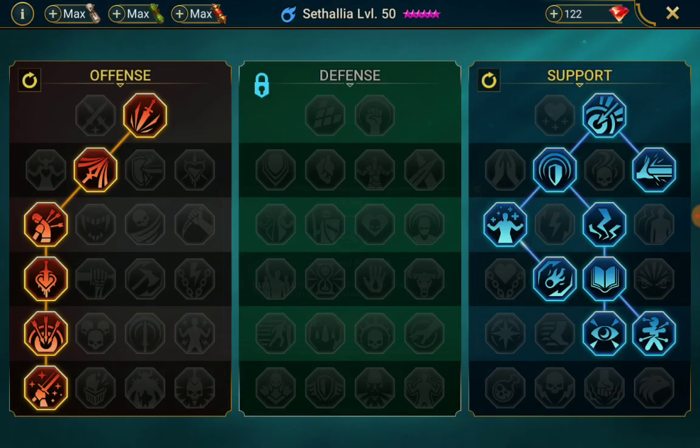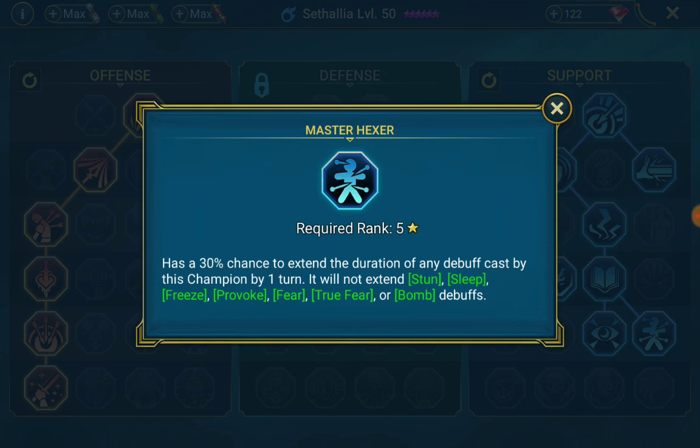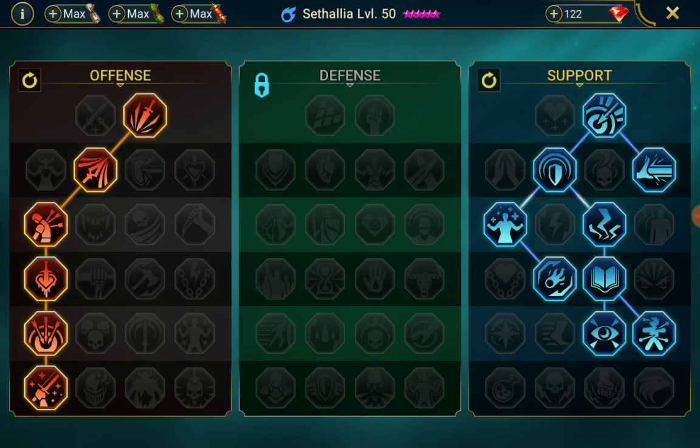Lasting Gifts won't make a real big difference — having an extra turn on the block debuffs, especially since it's only on one ally. But the HP burn can last another turn on the clan boss. And of course Master Hexer, which is what I was talking about — the extended buffs, so for the three-turn HP burn.